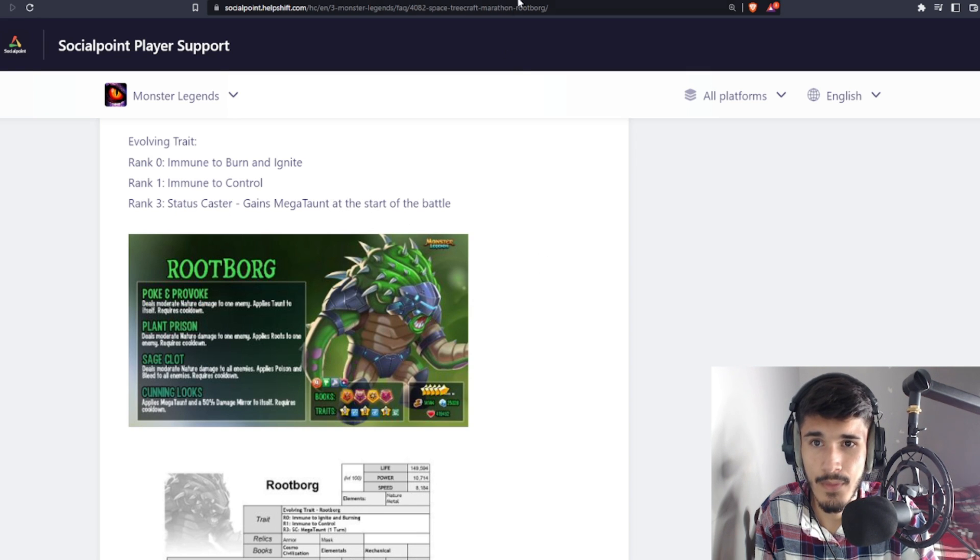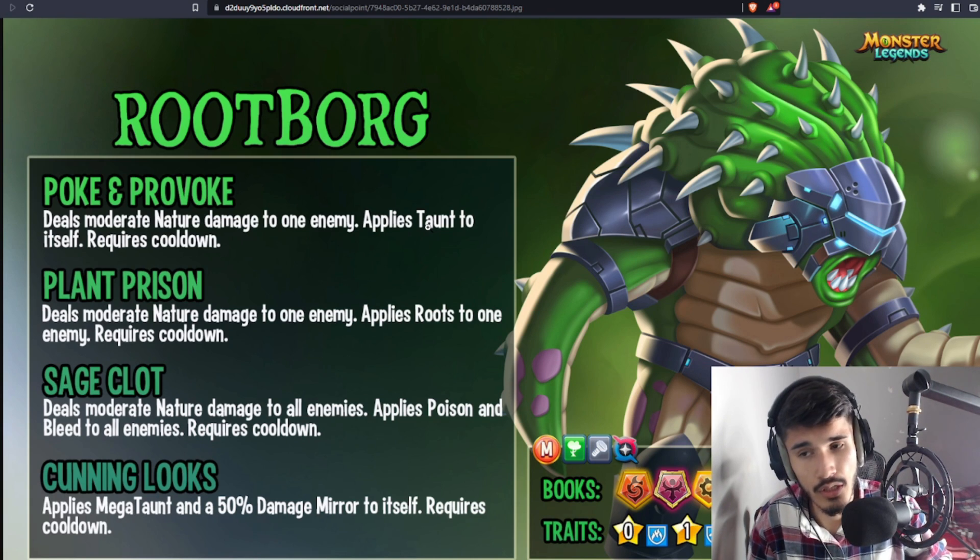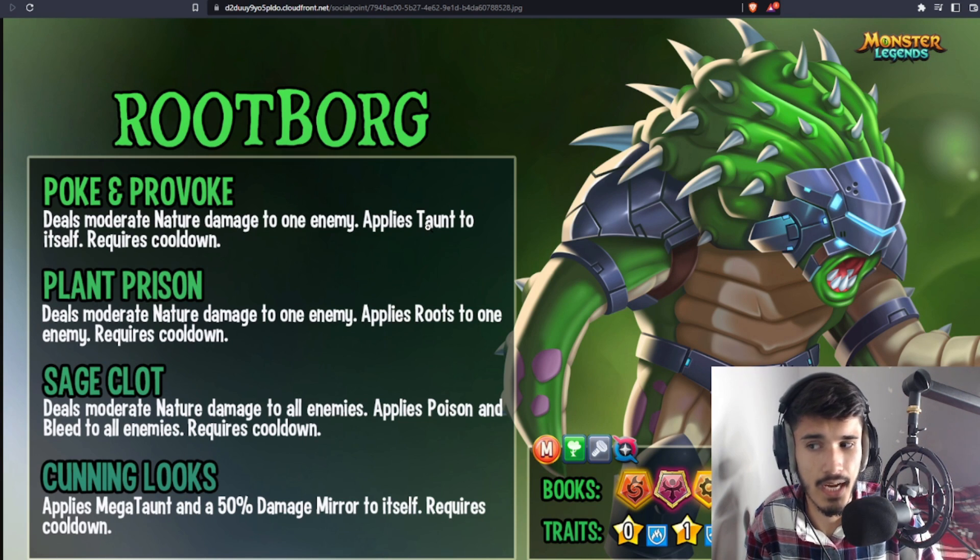Looking at the skills: Root Bork's Poke and Provork deals moderate nature damage to an enemy and applies taunt to itself, so you do have a taunt skill if you want to run this monster as a taunt paired with two dodge areas. Then you have Plant Prison — moderate nature damage to one enemy, applies root, which makes the enemy monster lose a turn. Sage Claw deals moderate nature damage to all enemies and applies poison and bleed — an AoE bleed and poison, coming with two tortures, which is pretty sweet.